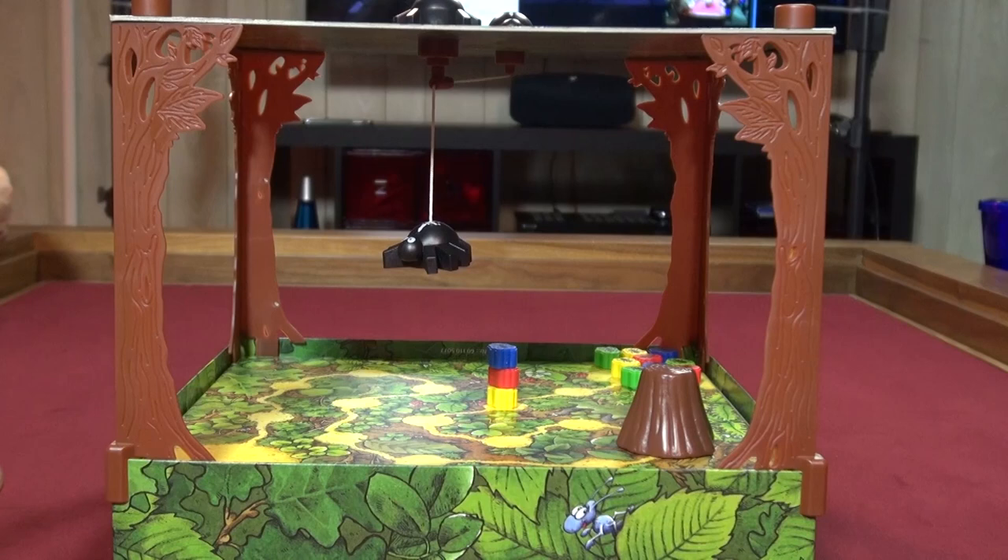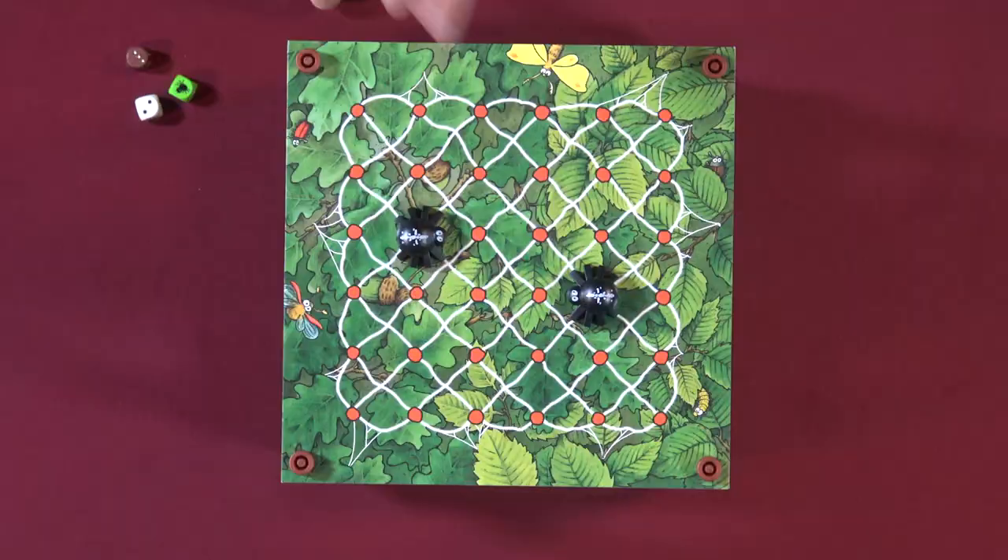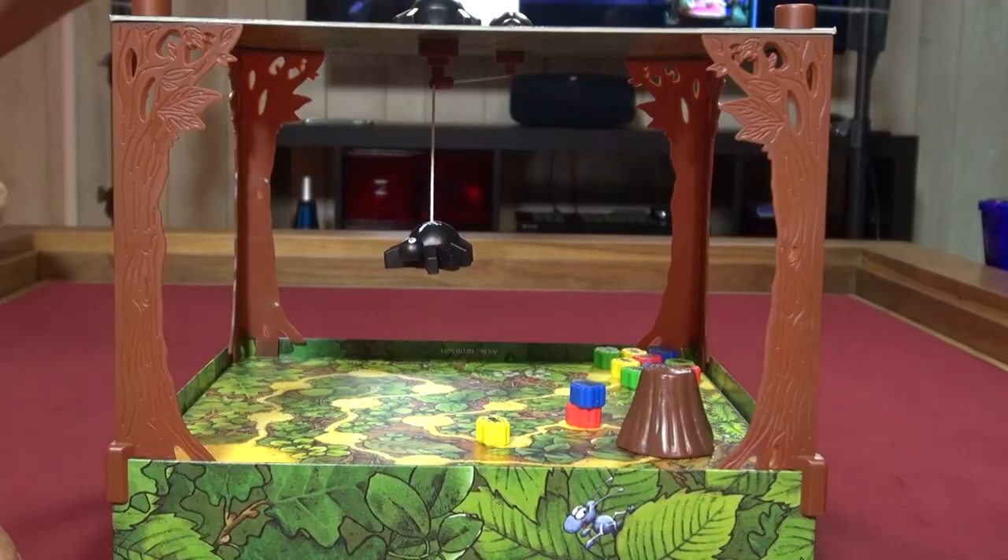In a stacking situation, if it's the yellow player's turn, they move all the ants in the stack. If it's the red player's turn, they only move the ants above them. So it's like Camelot in that regard.